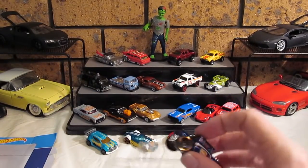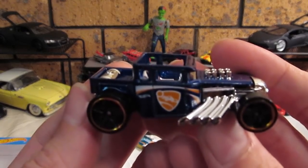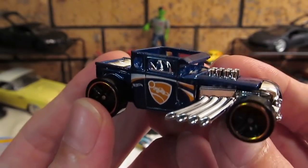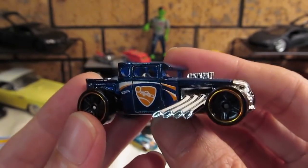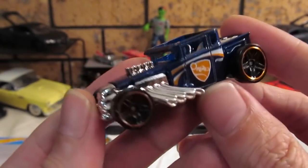And last but not least, the one which I wanted it for. This looks pretty cool in these colours. That's a really nice dark midnight metallic blue. Nice gold rim on the wheels. Definitely a cool car. Love the Bone Shaker.